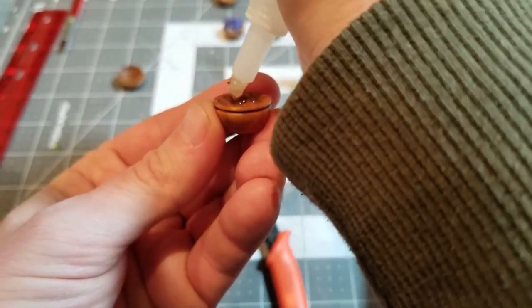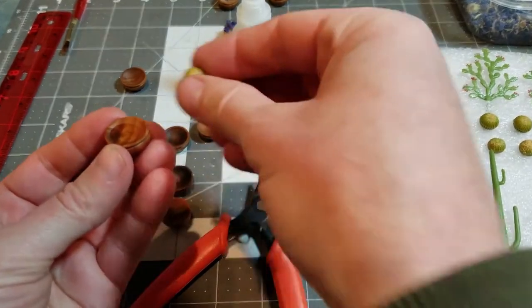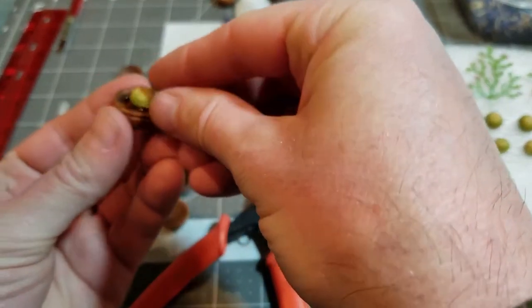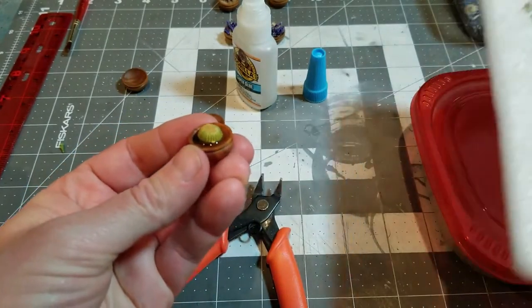I'm going to plop these guys down in a little puddle of super glue and then sprinkle some sawdust around them to soak up the super glue and create that soil effect.